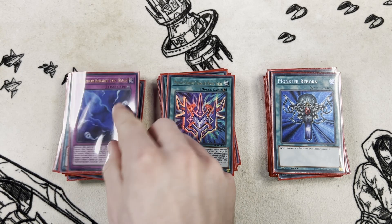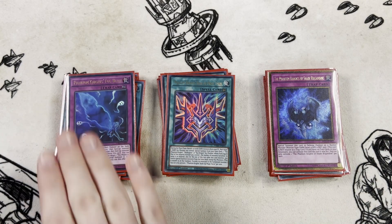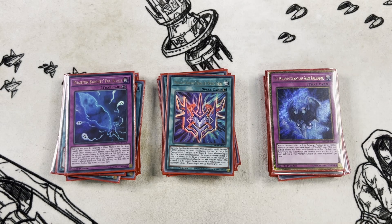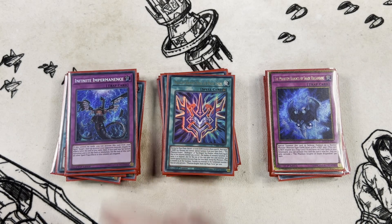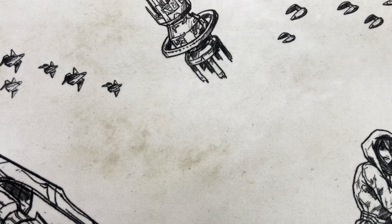For traps, we have one copy of Fog Blade - a negation we can end on - one copy of Shade Brigadine as an extender for the combo, and two copies of Infinite Impermanence rounding out the main deck.